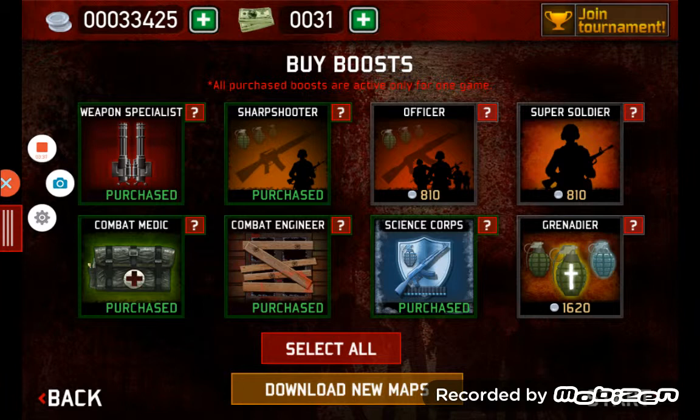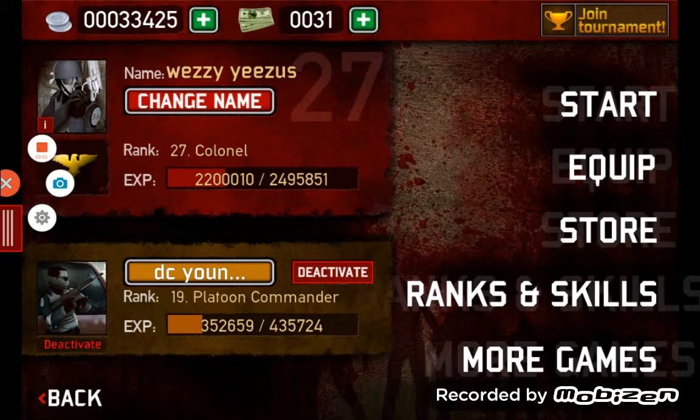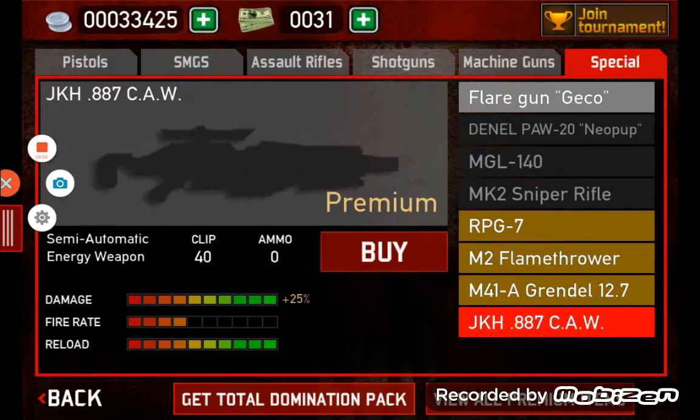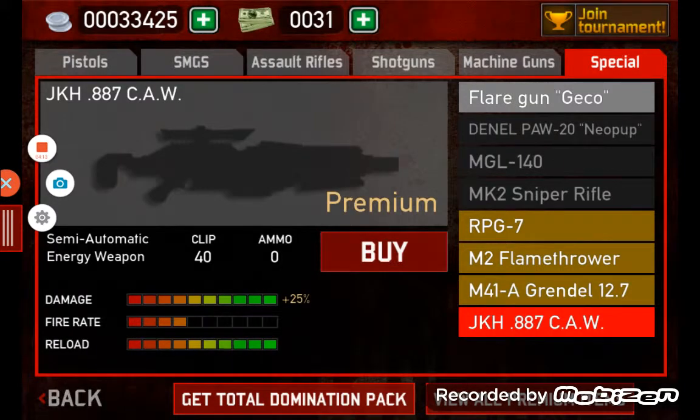Also, if you haven't checked out my other video, that was on the SAS 3 cash glitch — how to get free SAS books and free SAS cash. My next SAS 3 video will be on showing off all the premium special weapons. I already got Greendale — that's the only one I've got. I really want this other one though; it's like 500 — I'll have that in about two days.